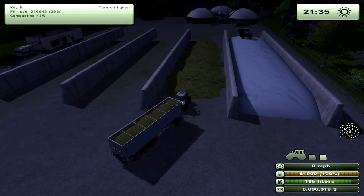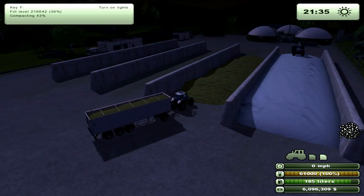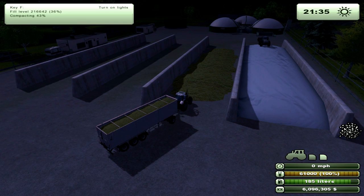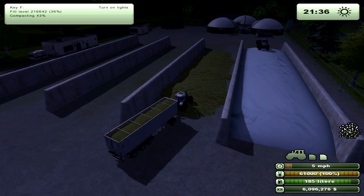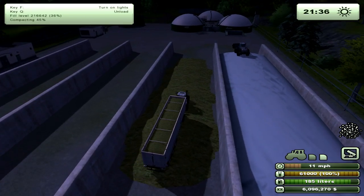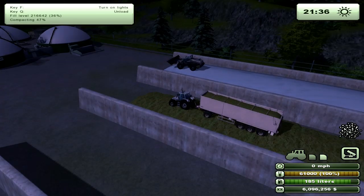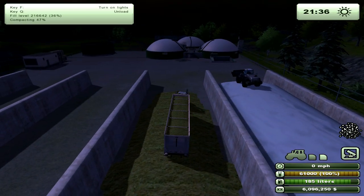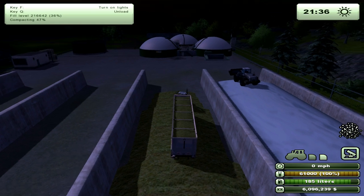I've already filled up this trailer and came over to the biogas plant. The cow field has a concrete dump in it as well, and it works the exact same way. When you drive into it, you'll get information in the top left-hand corner showing a fill level. You also have a compacting percentage, so when you drive over the material it actually compacts it. Before it will allow you to ferment your silage, it has to be at 100% compaction, and it also needs enough volume - you have to put multiple truckloads in before the fermenting option is even available.